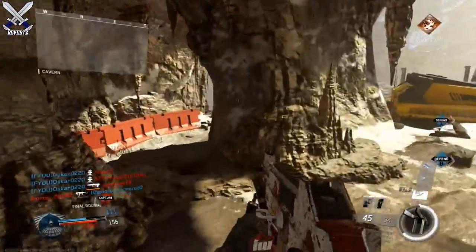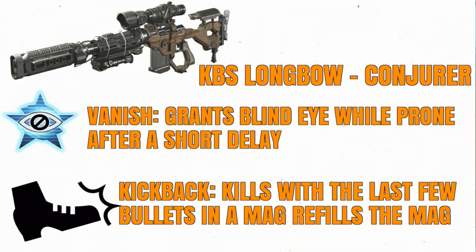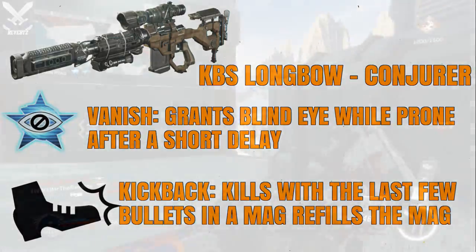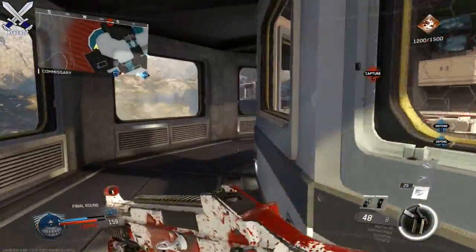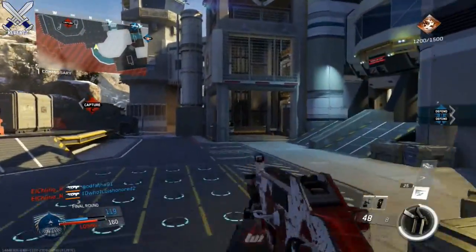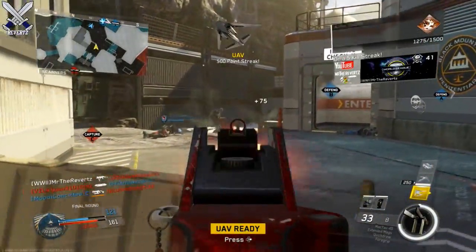Next up we have the KBS Longbow Conjure, and there's also a Mark 2 variant for this gun as well. It has two perks: the first is called Vanish, which grants blind eye while prone after a short delay. The second is Kickback, where kills with the last few bullets in the magazine refill the mag. It's a cool gun, but I'm not really too excited for it since I'm not much of a sniper.